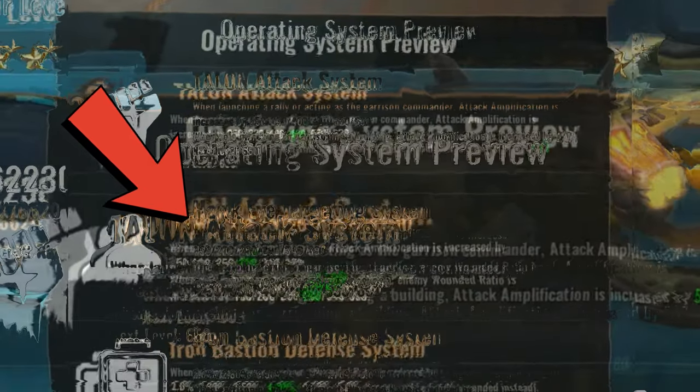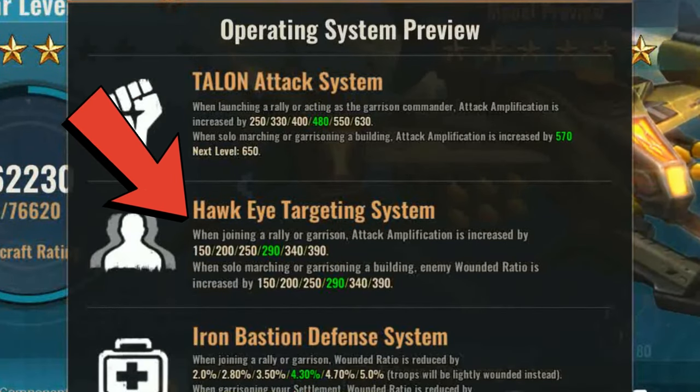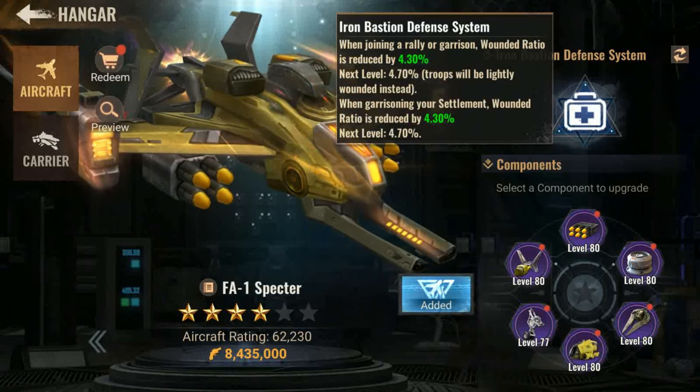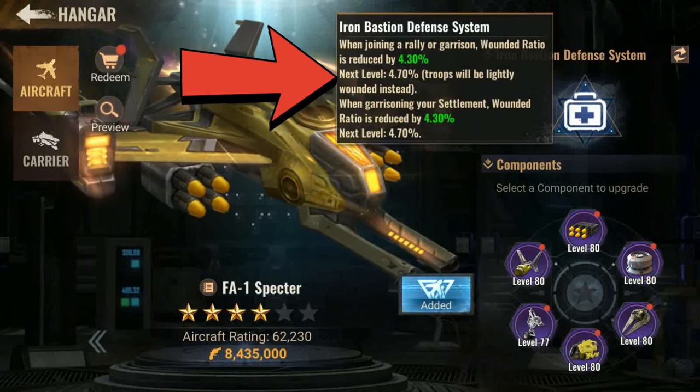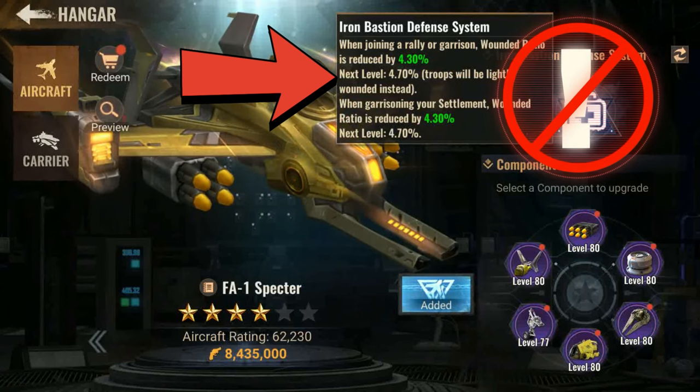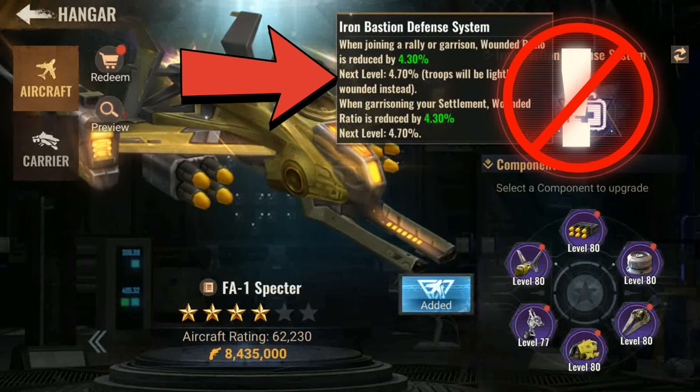Meanwhile, as a rally joiner using the Hawkeye targeting system when joining a rally, attack amplification when maxed to a 6-star aircraft is increased to 3.9%. The third talent, the Iron Bastion defense system, there is no benefit for either rally leader or rally joiner, so please, for goodness sake, never use the third talent.